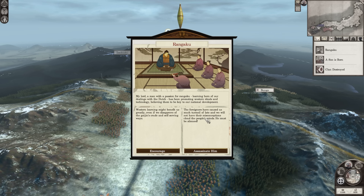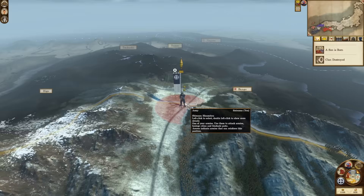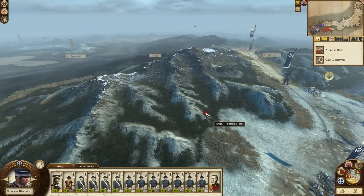Western learning might benefit us greatly, even if we disapprove of the Gaijin's crude and self-serving ways. All the foreigners have caused us much turmoil of late, and we will not have their misconceptions cloud the people's minds — he must be silent. I'm going to encourage him. Those guys got wrecked as well. The Oka are doing really well. You've got no one to be at war with anymore, but maybe you'll go after the Saga next. Your army must have swung all the way up there — done a big old swing around. So we want to be pressing in soon before that army gets back.